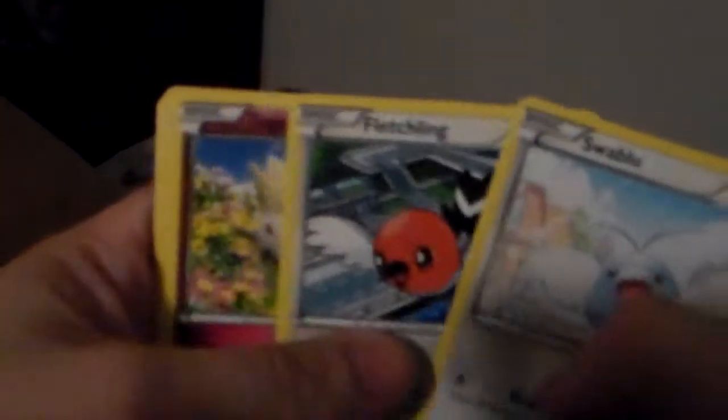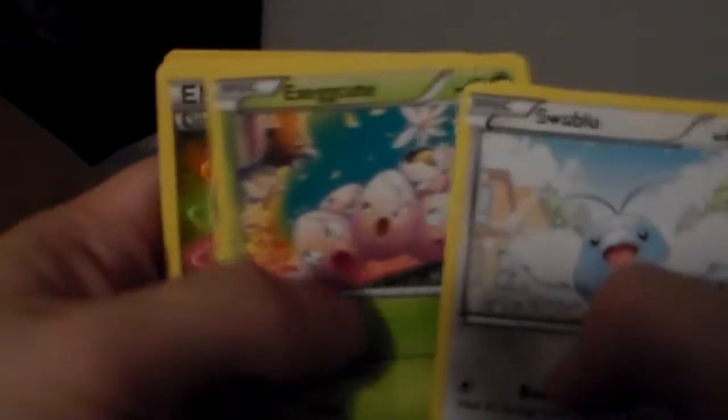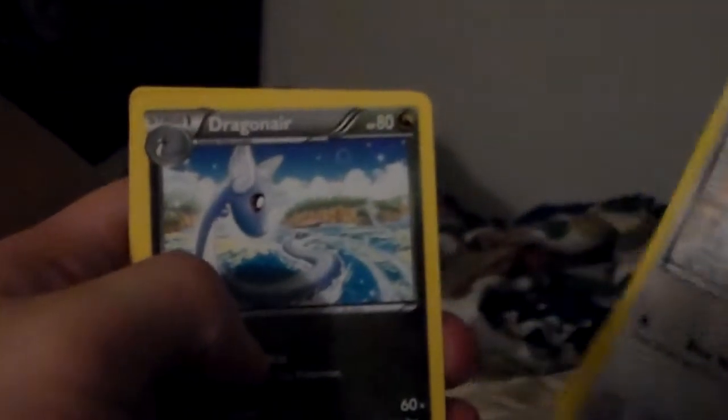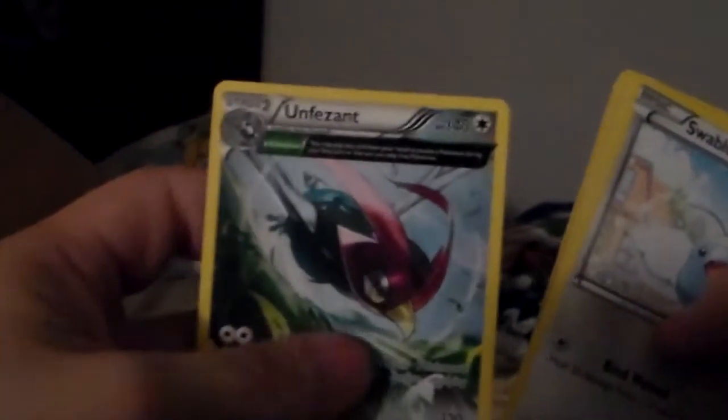Swablu, Shuppet, Fletchling, Togepi, Exeggcute. Special — Double Dragon Energy — Dragonair, Rayquaza Spirit Link, a reverse Swablu, and an Ancient Trait Unfezant. The Ancient Trait is Alpha Revolution — you may play this card from your hand to evolve a Pokémon during your first turn or the turn you play that Pokémon. Which is good — it's a good card.